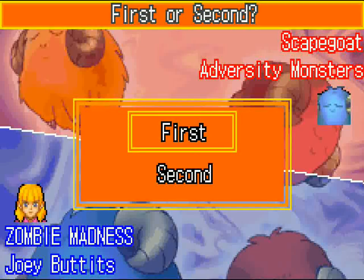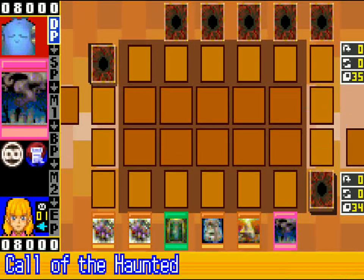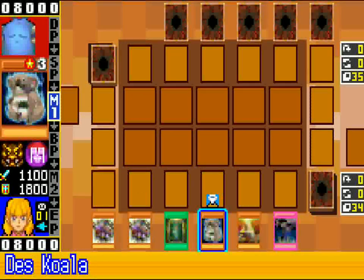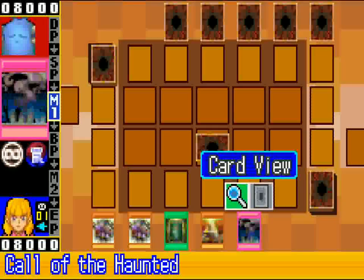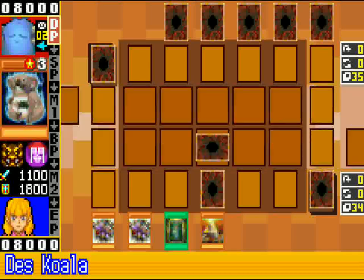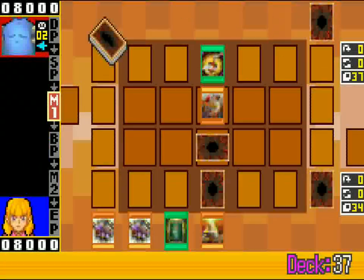This is exactly what I'm shooting for here. So I open double Spirit Reaper and I get a Desk Koala. It'd be really funny if they run into it — might not happen, but I'm just going to set it just because. The Desk Koala does seem kind of random, but I kind of like adding one or two random things in decks in general sometimes. It's just a funny thing to do.